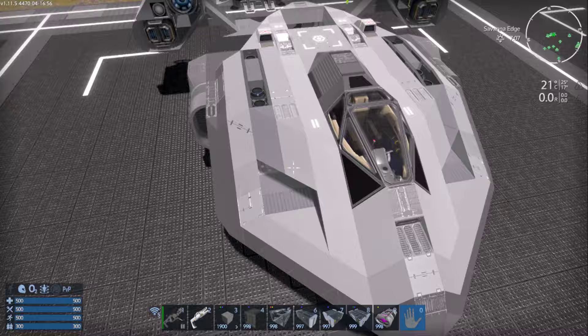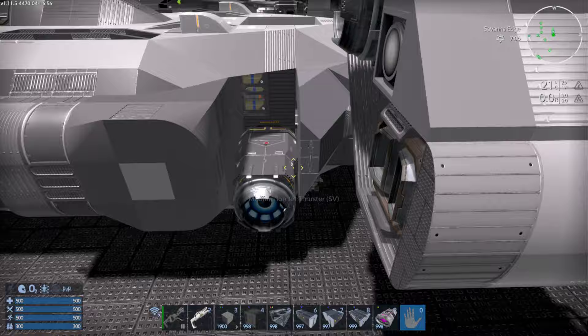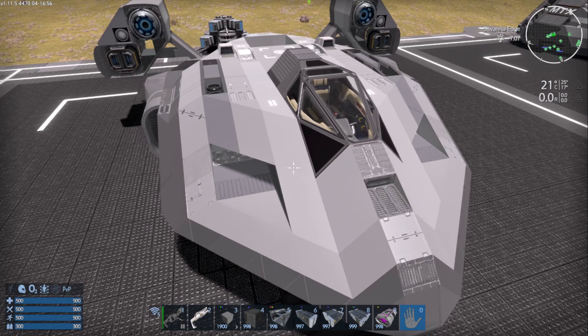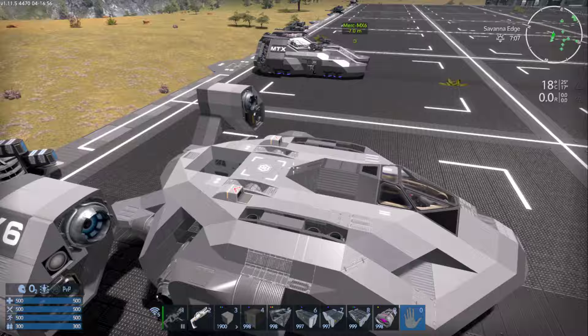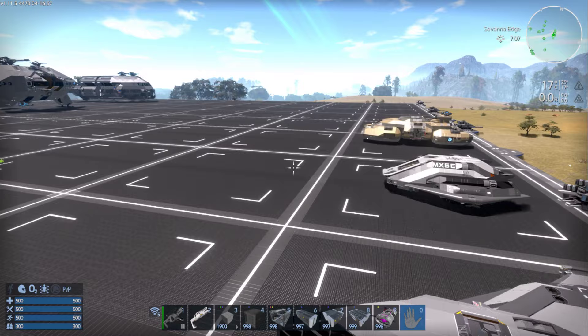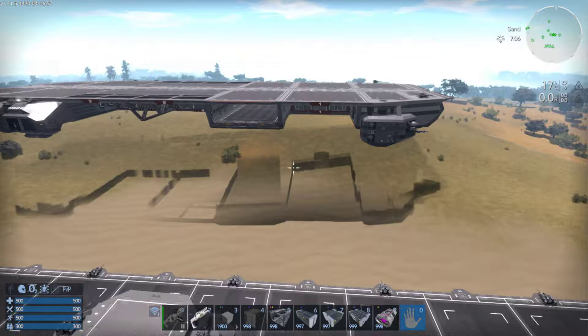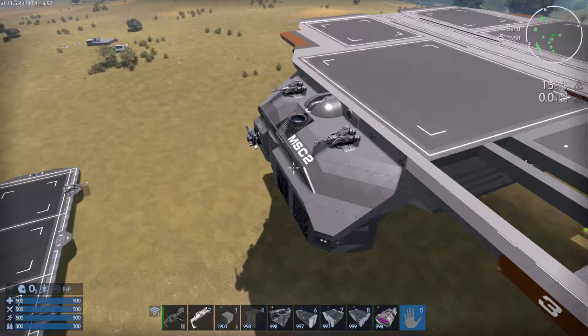I did get it balanced, but basically had to gut all its weaponry again. So it does not translate well at all either. Early findings: starter creations translate really well, and core 9 creations are not translating well at all. Then I tried another creation — the Helios MSC2, a fairly recent Reforged Eden version. When I spawned it, obviously all the solar panels were missing, which I knew was going to happen.